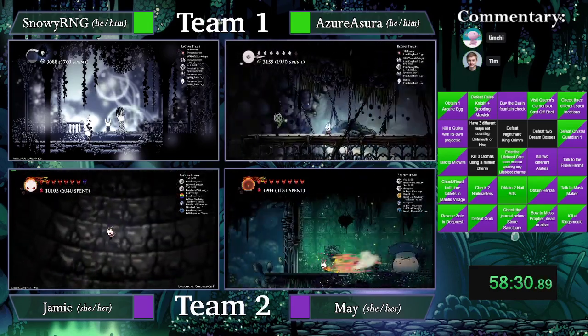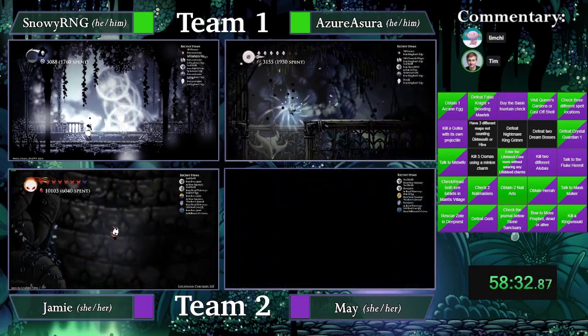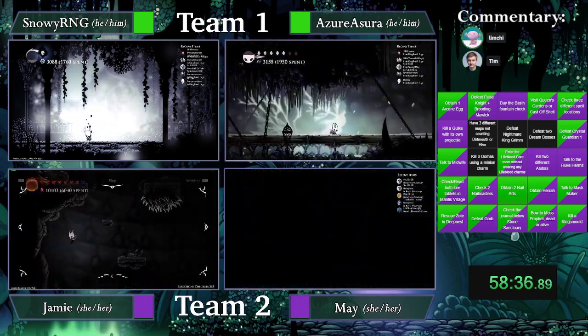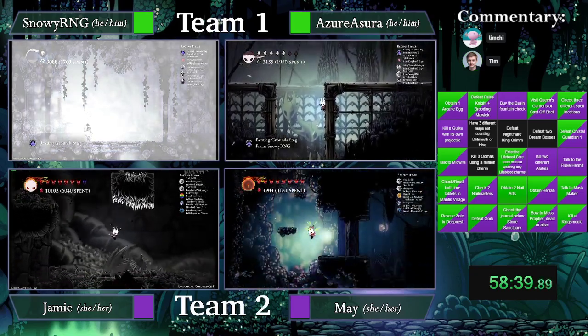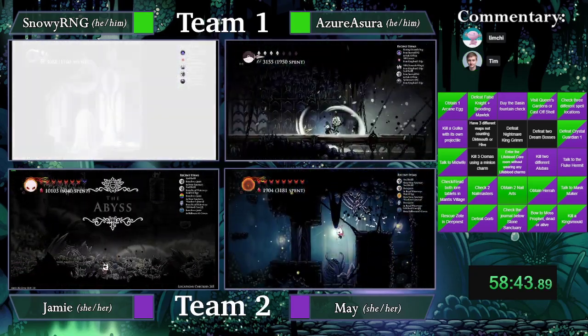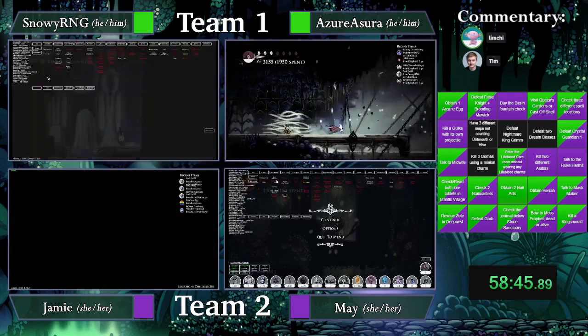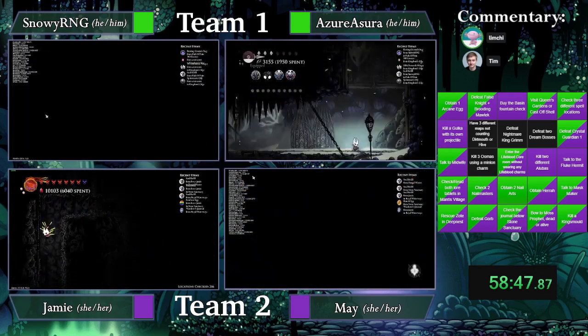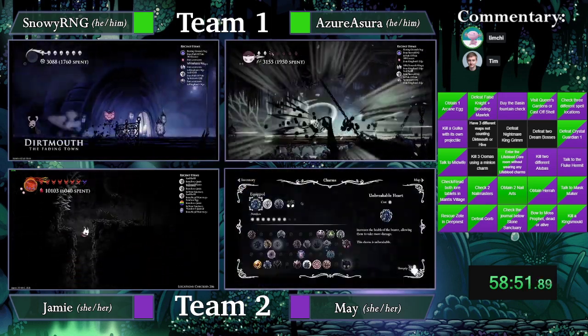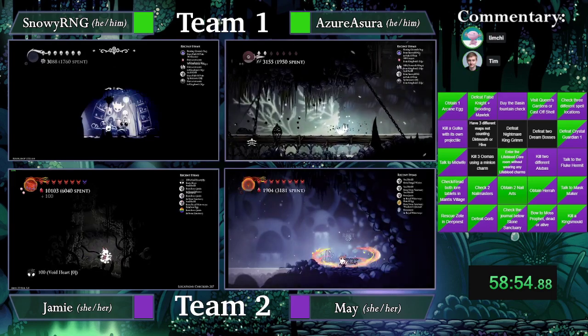NKG in Godhome counts? We should make a decision on this. Failed Champion, Lost Kin, Soul Heron, White Defender, Great Prince, or Nightmare King Grim — so NKG in Godhome does count, I believe. That's alright. So Jamie — Snowy is checking Shopkeeper's Key right now, and there is an Elegant Key there — that is definitely something. Azure is opting to go and save Bretta, a little bit late, but better late than never.